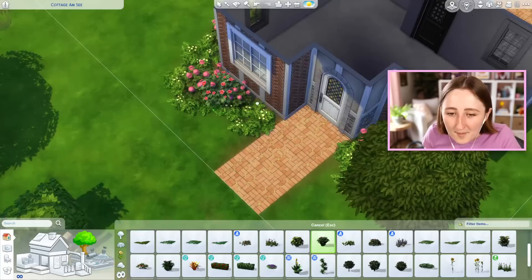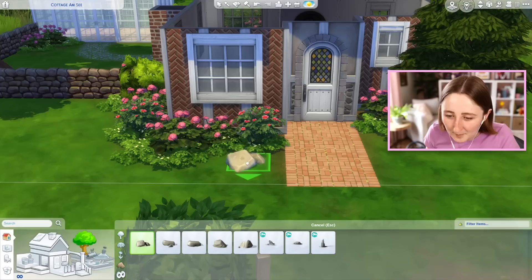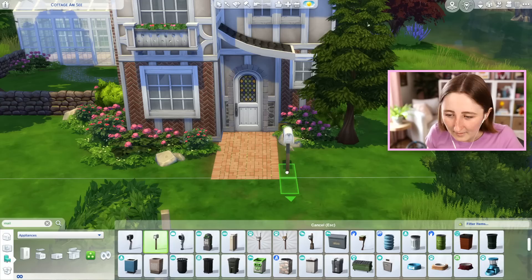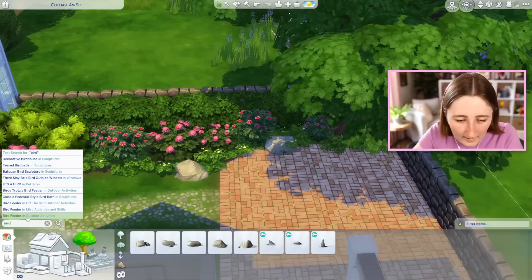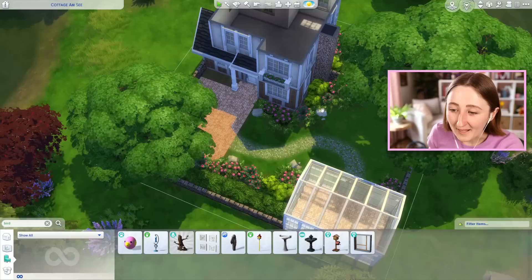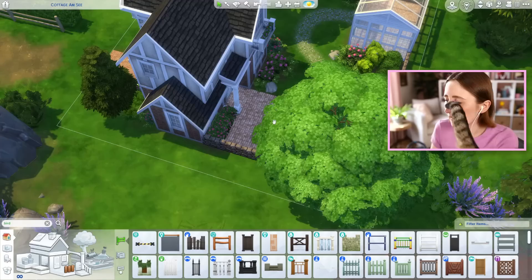I'm also adding some rocks in around things, just as little details. My cat is now laying on my hand so I cannot move it off the keyboard — I think that should be okay because I've got it on the right keys, but I will not be able to move it without waking her, which adds an additional challenge to this build. Should I use this big mailbox or is that too much? I like it, but I feel like it might be a little bit busy in the front — a smaller mailbox might seem a little bit more low-key and fitting.